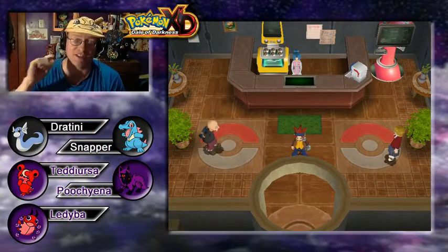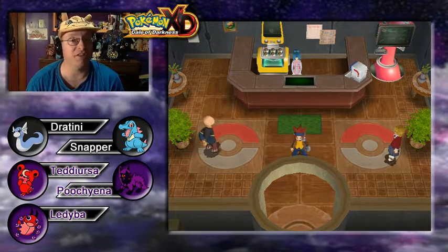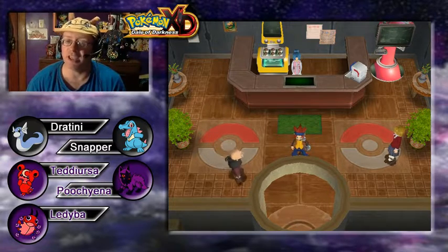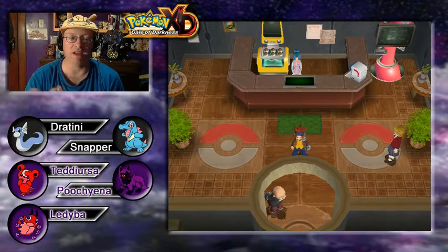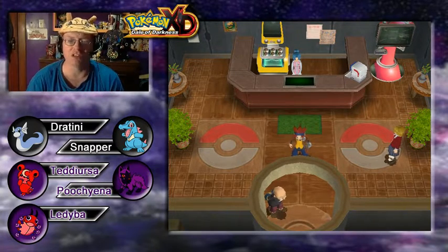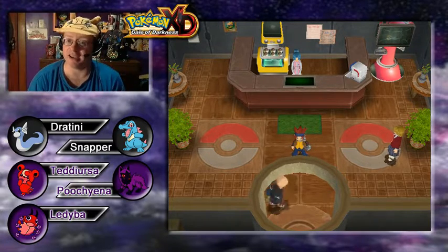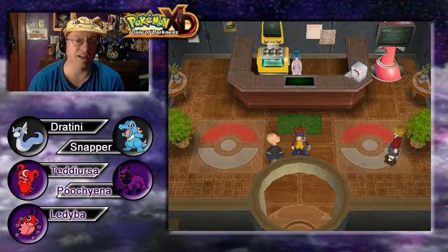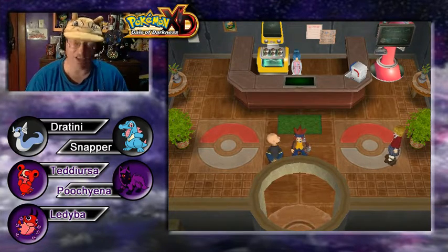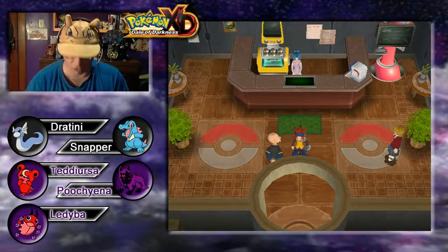Welcome back Pokemon trainers, Professor Chaz here — the labcoats are on backorder — and it's time for episode number 6 of our Pokemon XD: Gale of Darkness playthrough here on the channel. In the last episode, we came to Eggate Village because we have the Purify Chamber being worked on back in the Pokemon HQ lab, but it's not quite ready just yet, so our mother sent us here to purify our Pokemon the old-fashioned way, which we saw done back in our Pokemon Coliseum playthrough. So we are here to do that today. We have to head down to the forest and make our way through a couple of trainers.